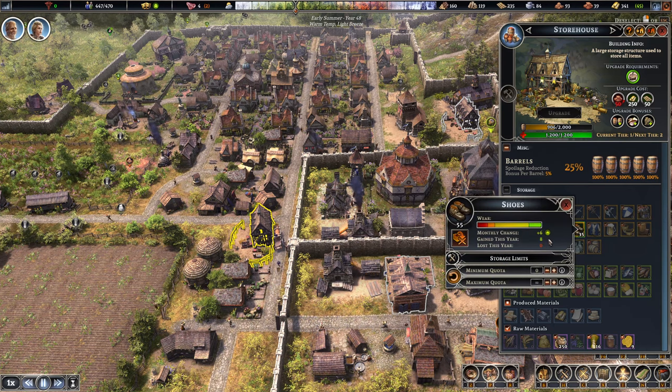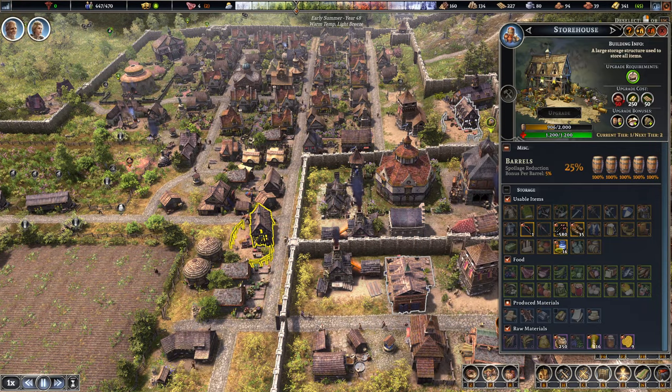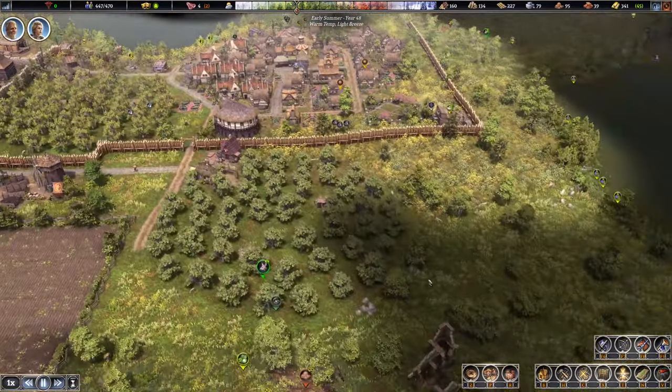You've also got the monthly change visible if you click on items now — I never really noticed that before. It's actually a really good way of seeing how many you're gaining of each thing. Pottery we're right on the edge of — it's really cool and I should utilize that a little bit more. I'm thinking about getting another arborist and mixing up the trees as well.